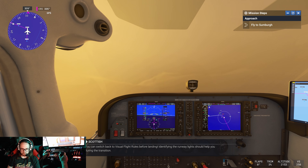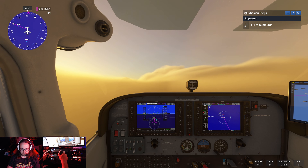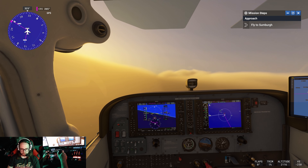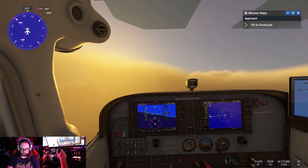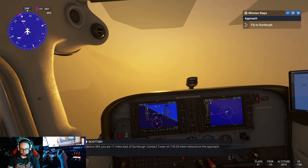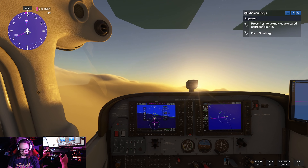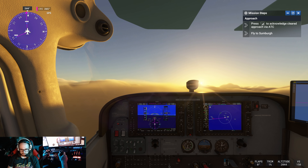You can switch back to visual flight rules before landing. Identifying the runway lights should help you during the transition. Now we're going to make our next turn. Cessna 584, you are 11 miles east of Sundberg. Contact tower on 118.25 when inbound on the approach.